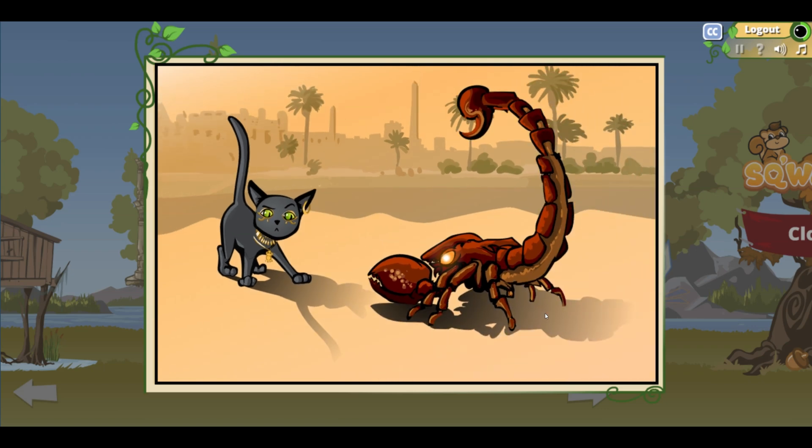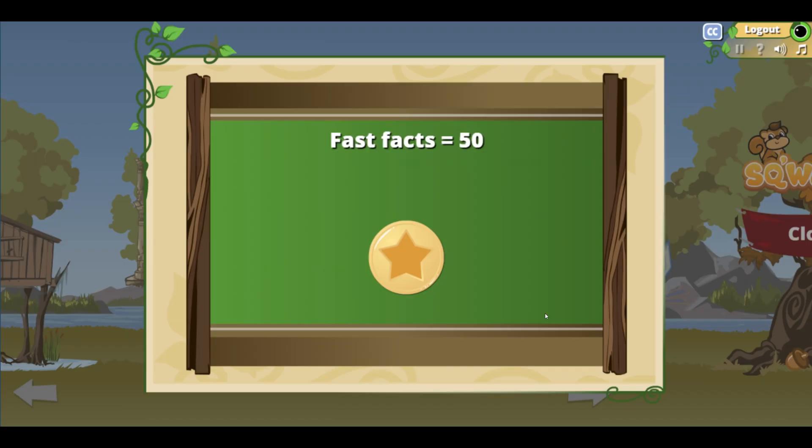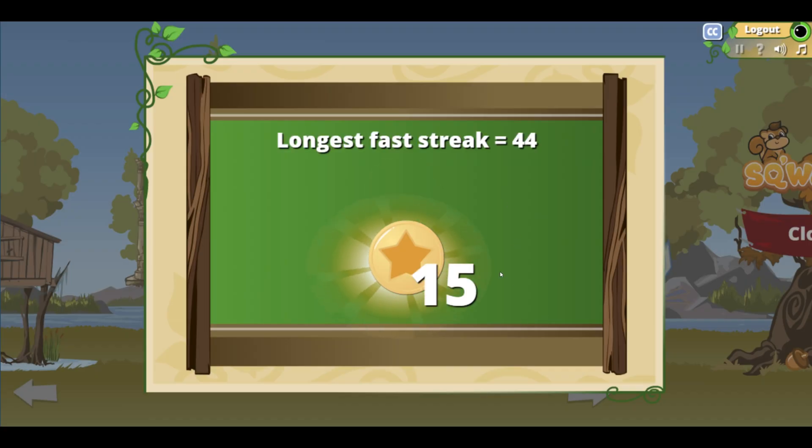Uh-oh — scorpions! Alright. We got 50 fast facts. Longest group is 44. So you have 15 coins. That is wonderful.